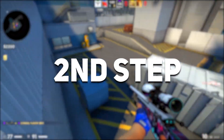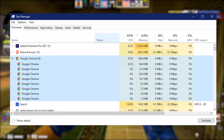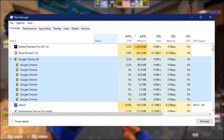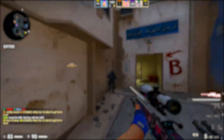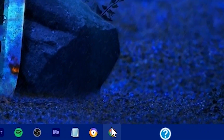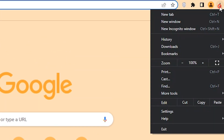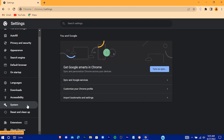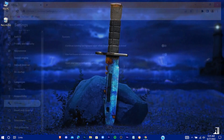This next step is only for Chrome users. Even when you close your Chrome browser, it keeps running in the background, eating up memory, using internet bandwidth, and making your ping higher. So in this step we're going to stop Chrome from running in the background. Go to Chrome Settings, then System, and turn that option off. This step is also done.